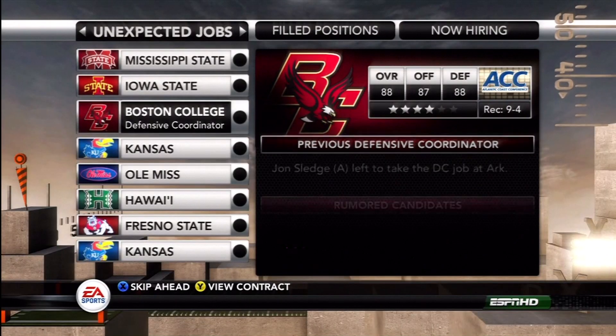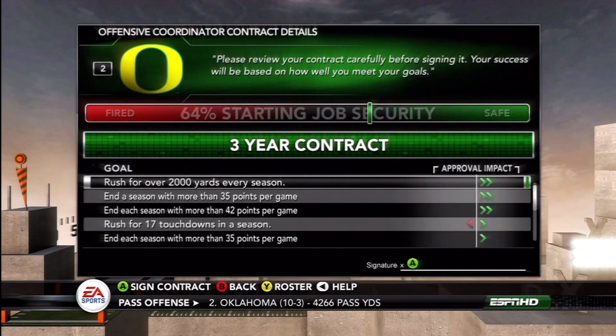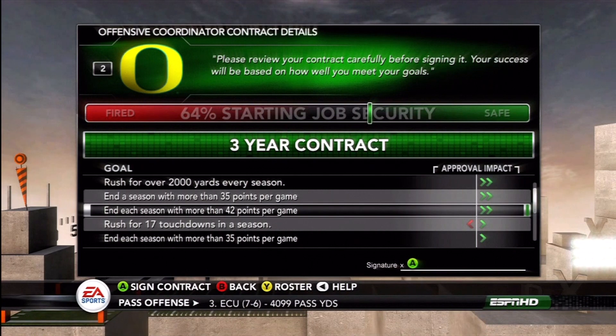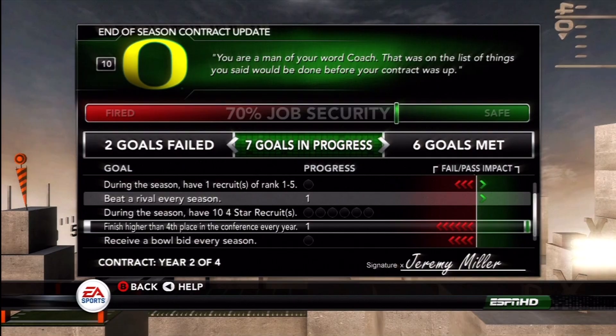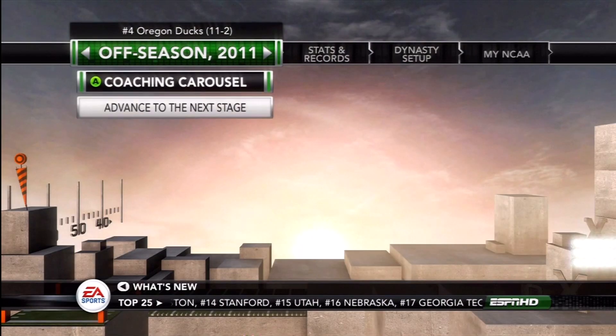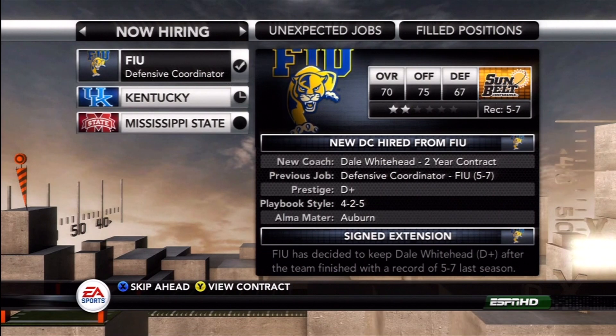Check out your job offers every offseason, but before you sign a contract make sure you know the goals that your new school will be expecting you to achieve. Fall short of these goals and you will feel your seat heating up.